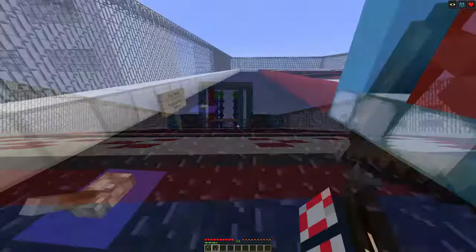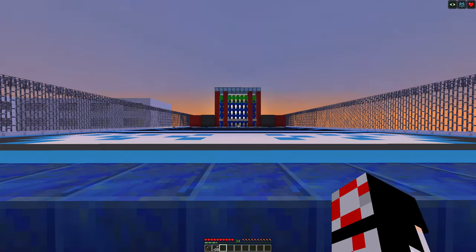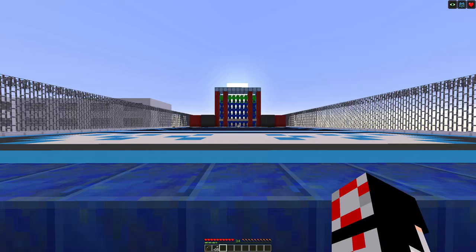Remember to pull the lever again to turn off the slider before you leave the minigame arena. I've got nothing left to explain, so please enjoy this time-lapse of a sunrise traveling up the target tower.